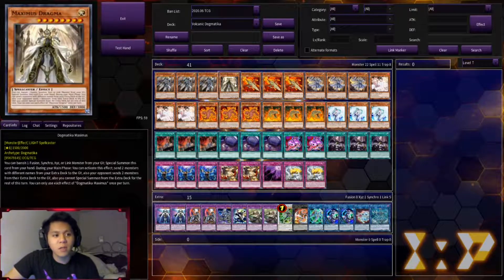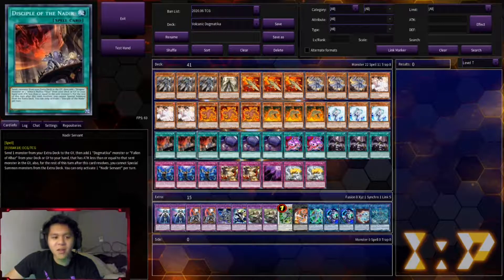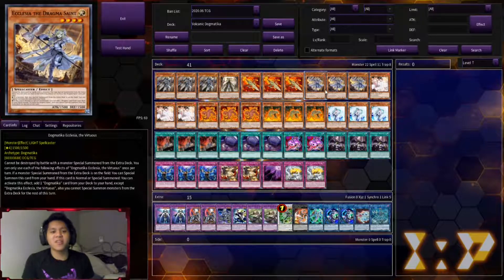For the Dogmatica lineup: three Fleur-de-Lis, one Maximus, three Ecclesia, three Nadir Servant, and two Dragma Punishment. Ecclesia cannot be targeted by a monster from the extra deck — a familiar Dogmatica theme. You can special summon her when there's an extra deck monster on the field, and when she's normal or special summoned you can add any Dogmatica card. A lot of Dogmatica effects restrict extra deck access, which is fine because Volcanics don't have an extra deck to begin with — that's why they go hand in hand.